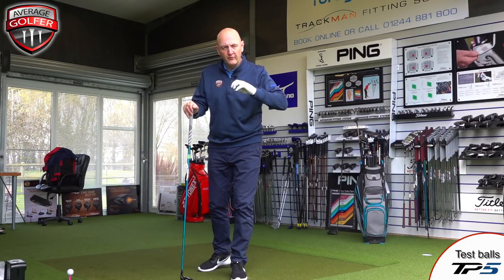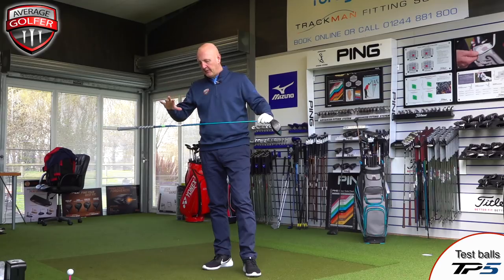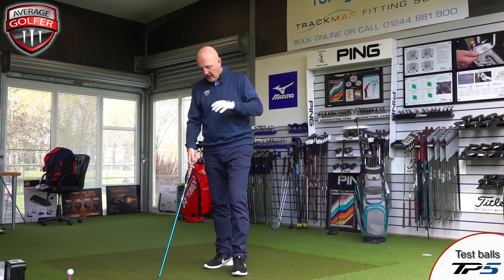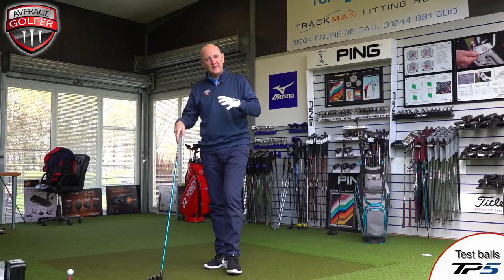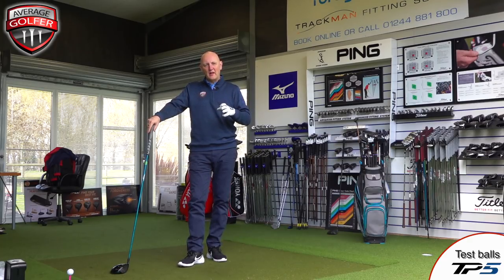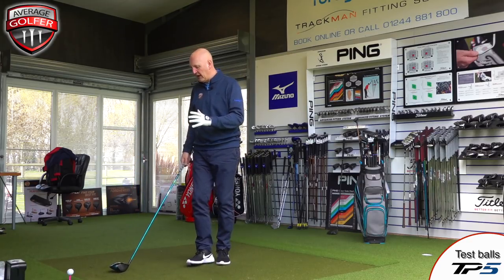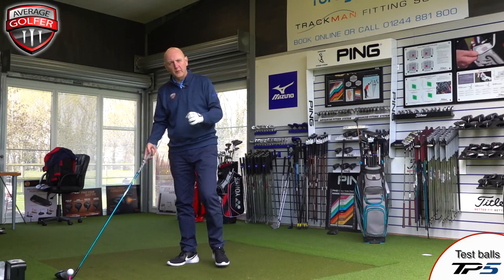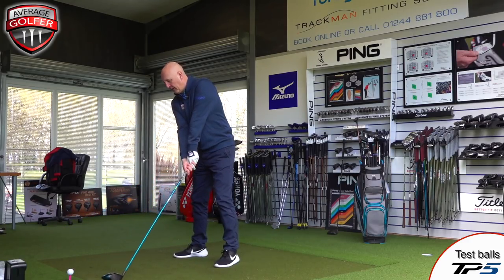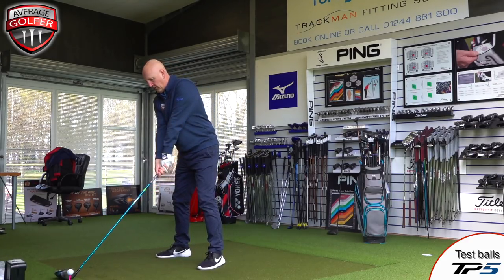Okay, that's the G400 Max done. Now onto the Callaway Rogue — it's a Prodex X EvenFlow shaft, stiff, 65 gram. Like I said in the previous test, I concentrated too much on the claims of jailbreak technology and comparing it to the Epic — it was all about distance. I never spent enough time looking at dispersion. What I've heard since is how much more consistent this club is than the Epic, and I'd be interested to find that out.